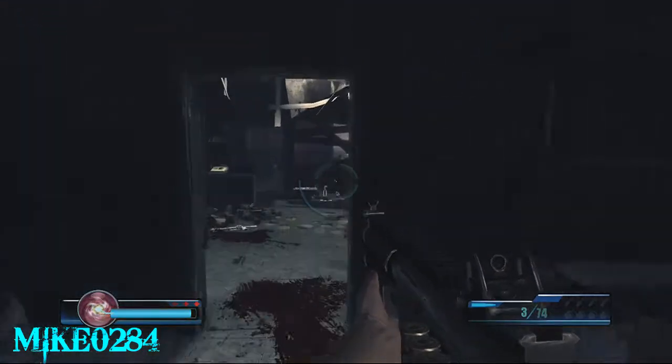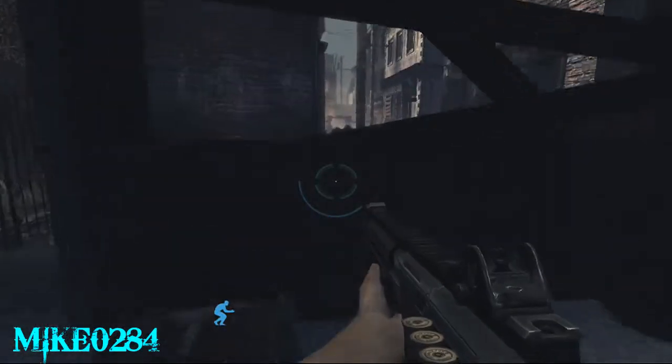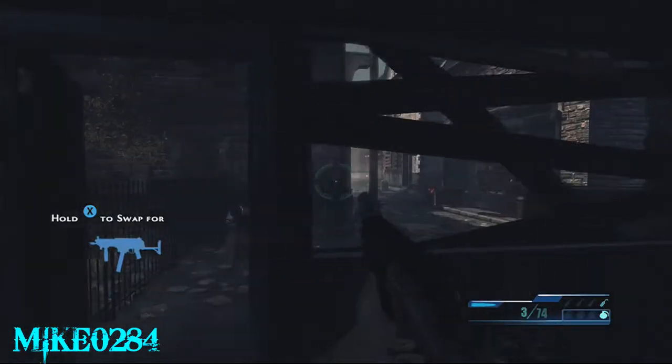What's up people? Mike here. And this is Legendary Hard Difficulty Guide. This is Chapter 5, Bullets and Blood, Part 1.